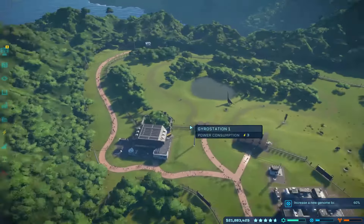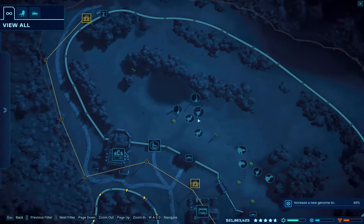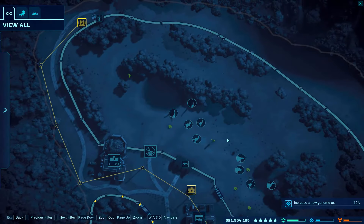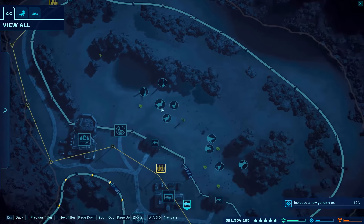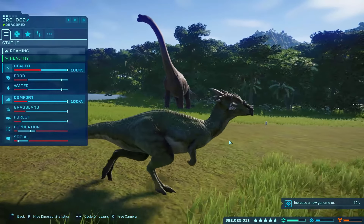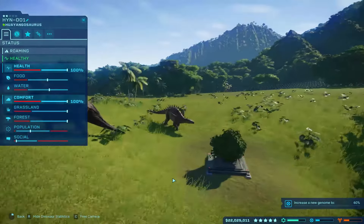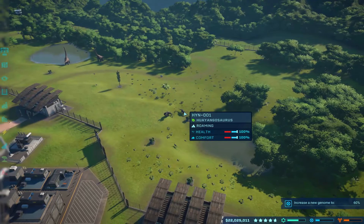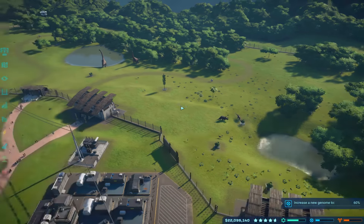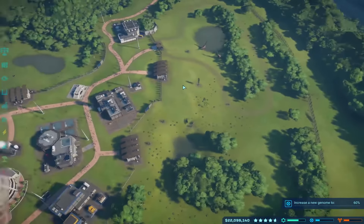The Gallimimus — oh wait, those are the Dracorexes I released. Socially you guys are good. Population is a little borderline. So yeah, we've got some Dracorexes out and about now, which is nice.